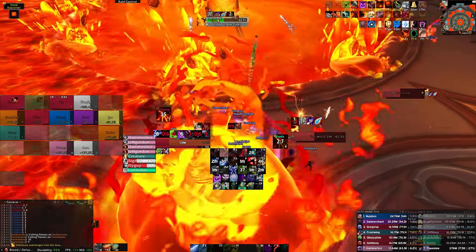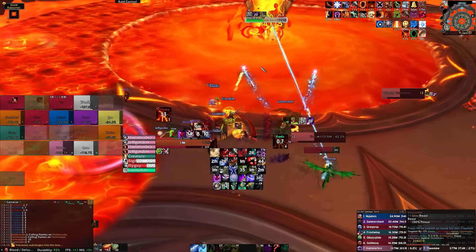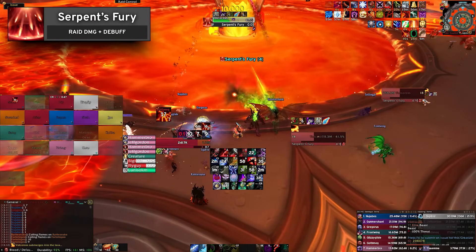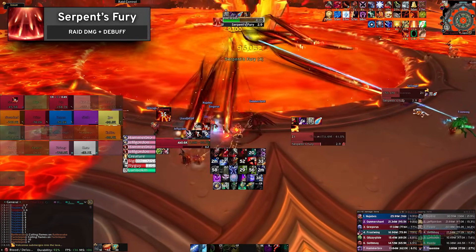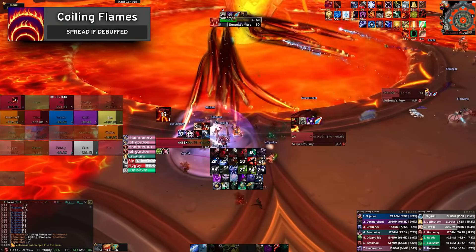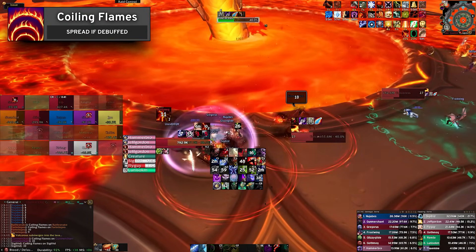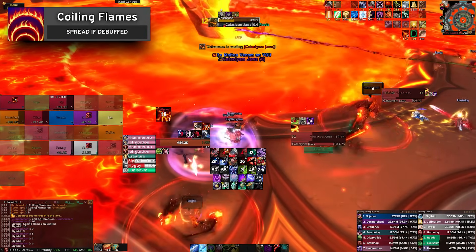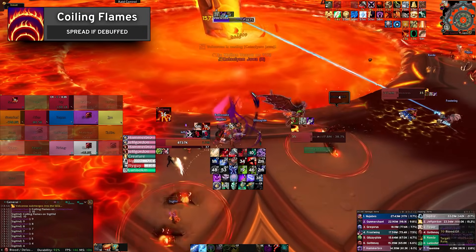While you move around the arena, avoiding tail smashes and baiting Hellboils, the boss will cast Serpent's Fury. This deals damage to all players for five seconds, debuffing several players with Coiling Flames. Coiling Flames causes fiery swirls around the affected players, pulsing damage in a radius around their characters. Make sure to not cleave your teammates if targeted with this debuff.